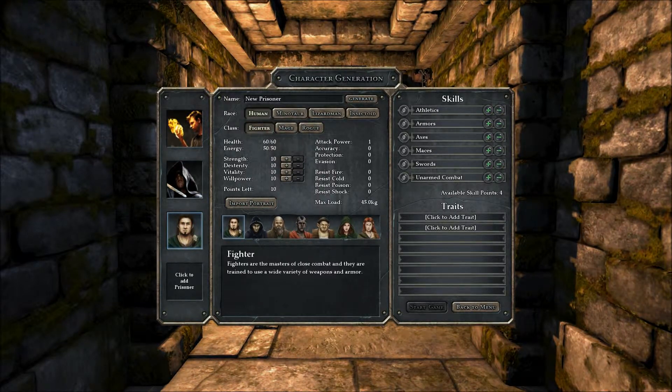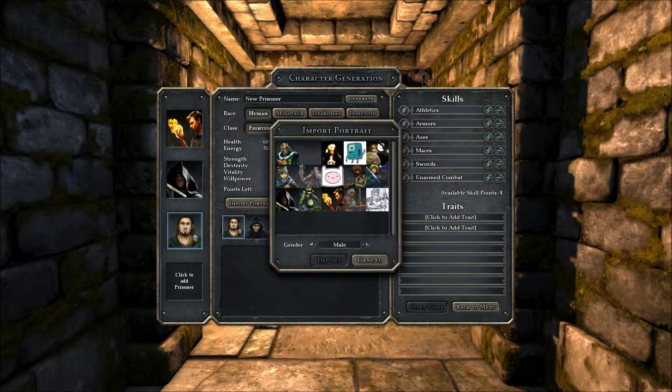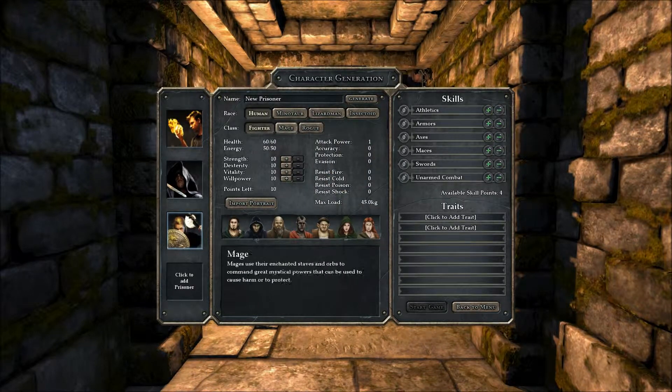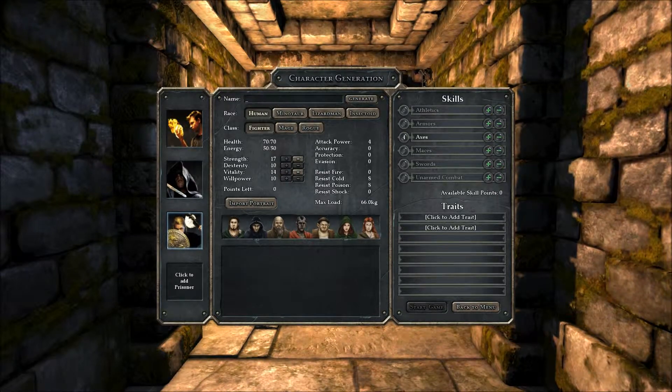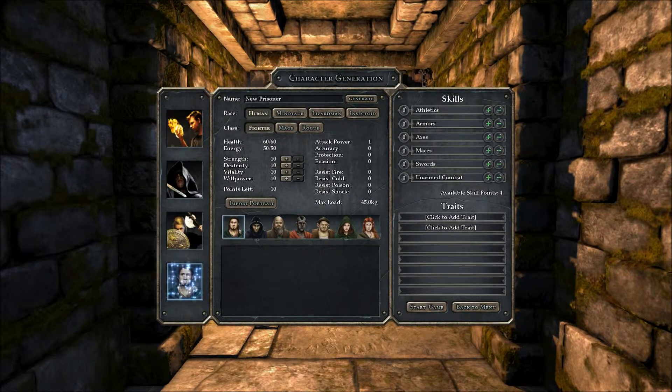Lastly, we need a fighter. Fighter also has an axe. Cram it all into strength, also whatever that is, and axes. This is a fighter. Her name will be Cirrhosis — got a bit of a drinking problem, you know what I mean.